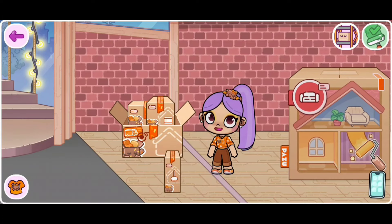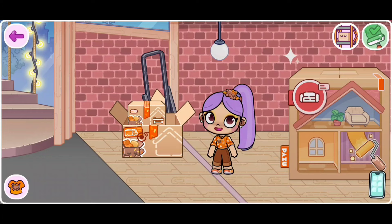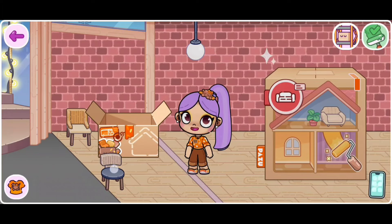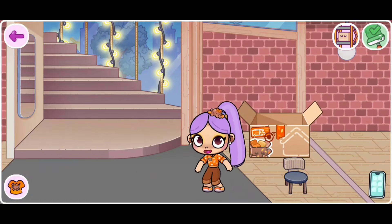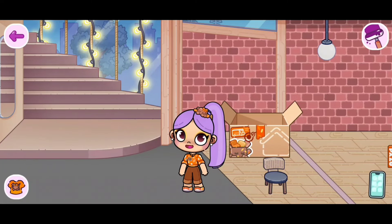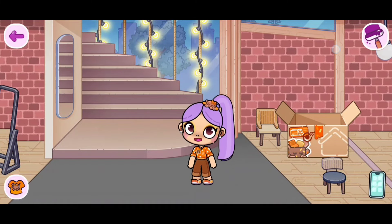Go into the editing mode, which is going to be up here — the paintbrush. Perfect. Then you can just click on your box in order to open it, and you're able to move it around. Just in case you don't want it in that spot, we can move it over here — including this chair and this other chair. Now once you're done placing it in the spot you think it goes in, just click on the checkmark in order to save it. There we go.